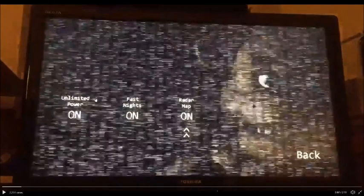They hit the unlocks menu, and here we can see what I believe says unlimited power, fast nights, and radar map. These we have seen — we've seen two of these in the FNAF 4 game, where the nights go faster, and the radar map tells you where the animatronics are throughout the entire building. Unlimited power is obviously what it says — you have unlimited power.